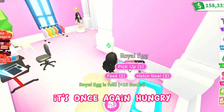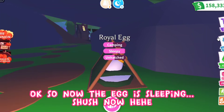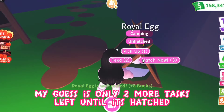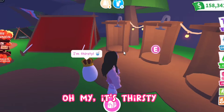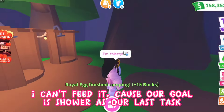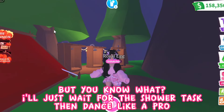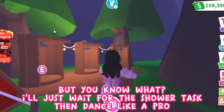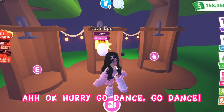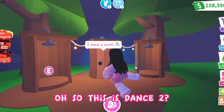It's once again hungry. I don't know how many more tasks are left. Now the egg is sleeping — shush. My guess is only 2 more tasks left until it's hatched. It's thirsty but I can't feed it, because our goal is to have the shower as our last task. I'll just wait for the shower task, then dance like a pro. There, finally! Let's put it to bath. Okay, hurry, go dance! I'm under so much pressure right now!